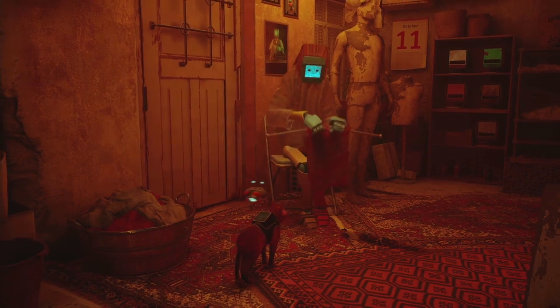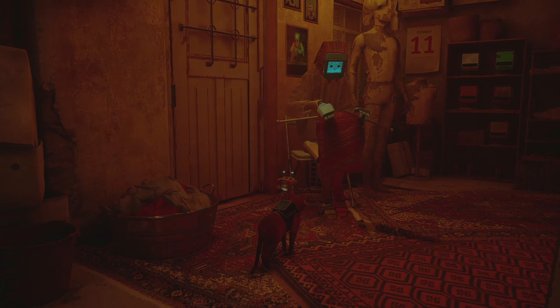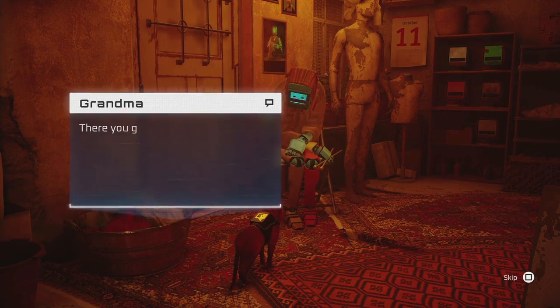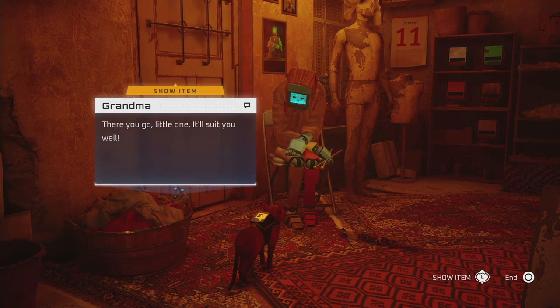All right, so I hope you enjoyed this one, I found it useful. It's not for you — I know I really wanted to put a poncho on the cat, it would be amazing. Maybe there's a way, I don't know, I haven't found anything. But basically, you get a poncho and give it to Elliot. It's not for you — I wish it was, but it isn't.